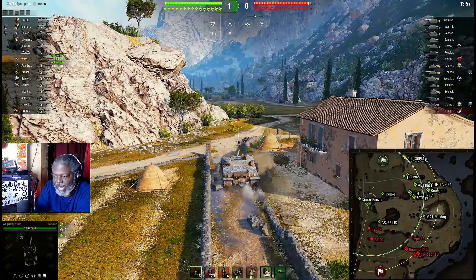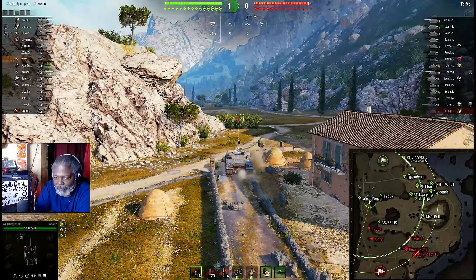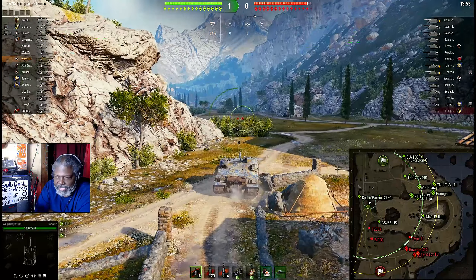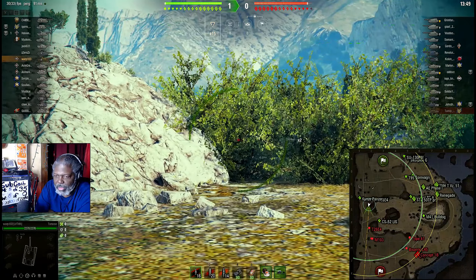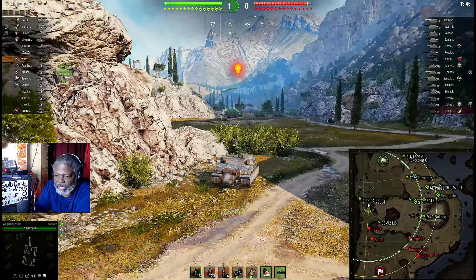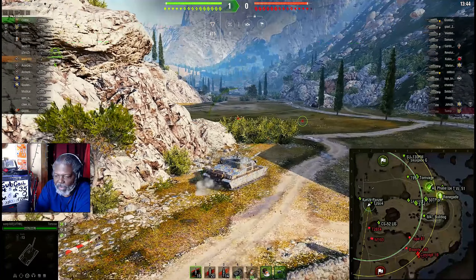You can see I'm already being blind-fired and I haven't even been spotted yet — this is just how this works. In this position you have to creep up slowly; you don't want to go in here fast. You want to go in slow, and you see I'm spotted so I'm backing away.